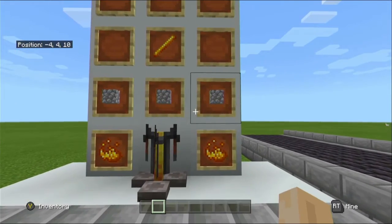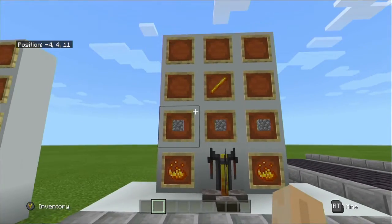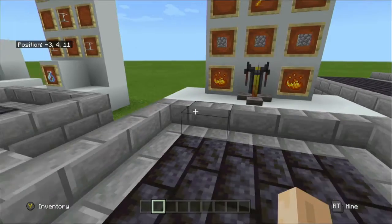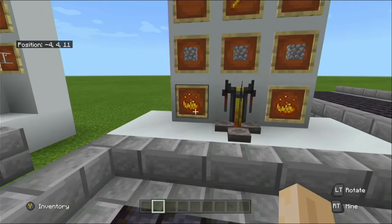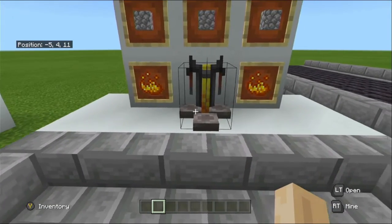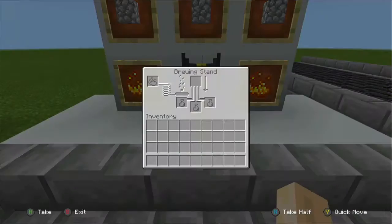To craft a brewing stand you're going to need three cobblestone and one blaze rod in the correct formation in the crafting table. To power the brewing stand it will only take one type of fuel and that is blaze powder. The user interface for the brewing stand looks like this.